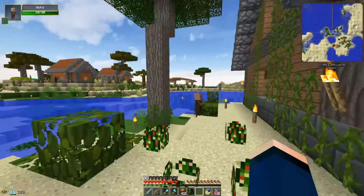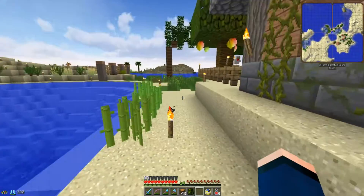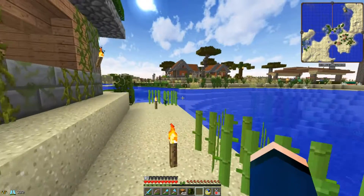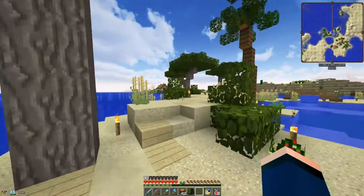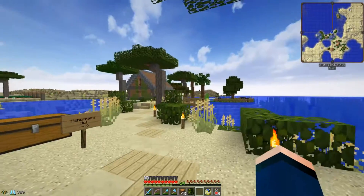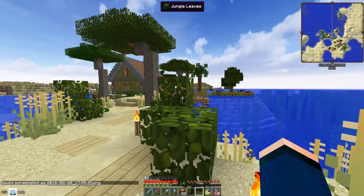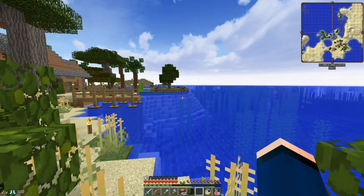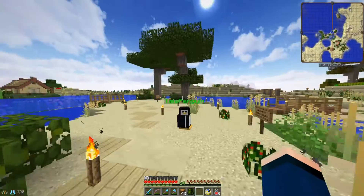I added some bushes all around the place, and just recently I planted some sugarcane — not only to be functional and get paper and sugar, but also for some landscaping. I think we mostly just worked on this little area, and I really love how it's looking right now. Just planting the trees, putting some bushes, and making the animal pen added so much more detail. I actually really like that little piece of land — that little island thing with the animals there.